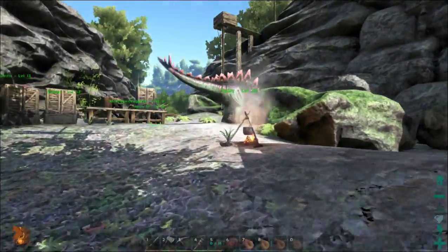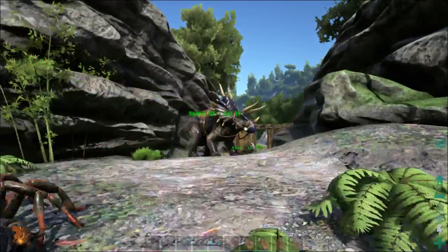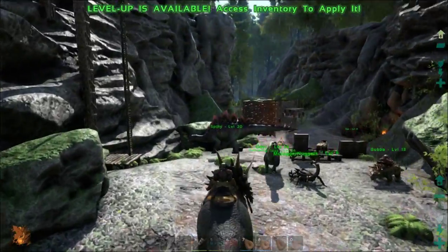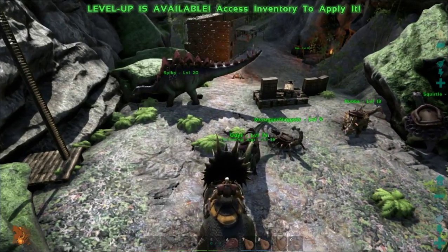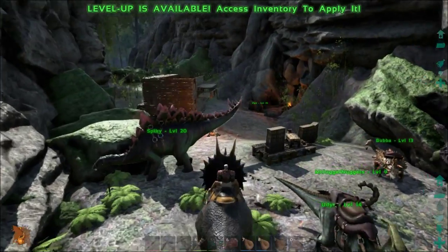Let's see, is there a trike in the base? Yeah, right here — Mr. Spot. Just kidding, it's a girl. Hey, where are you following me? Get off me, you dear. You're not supposed to be down here.